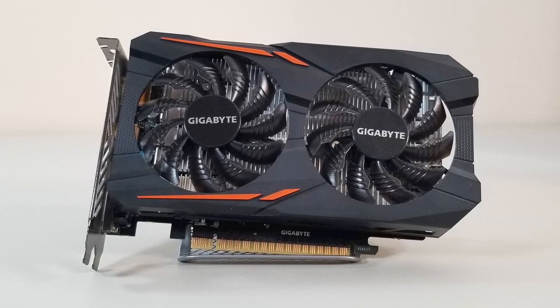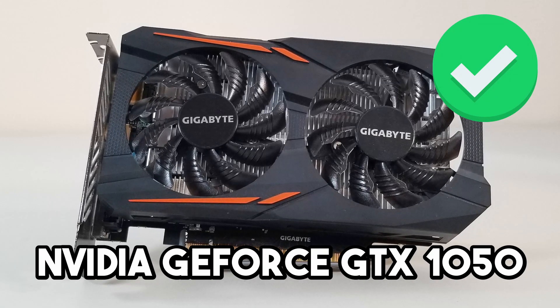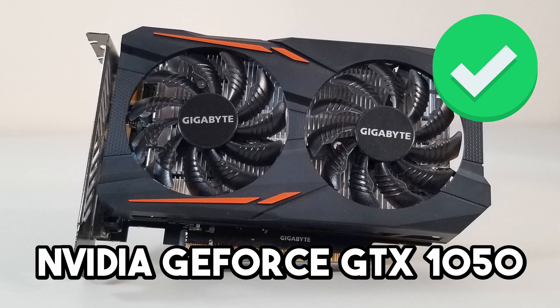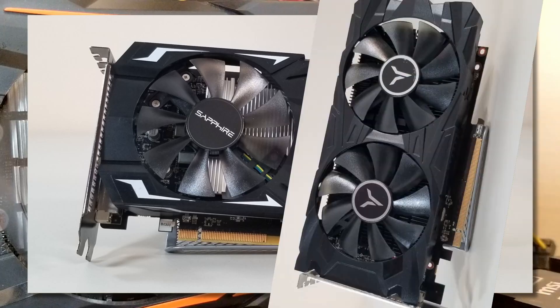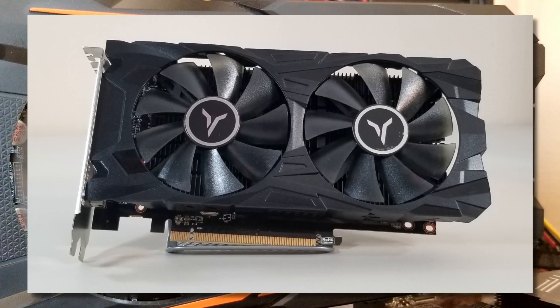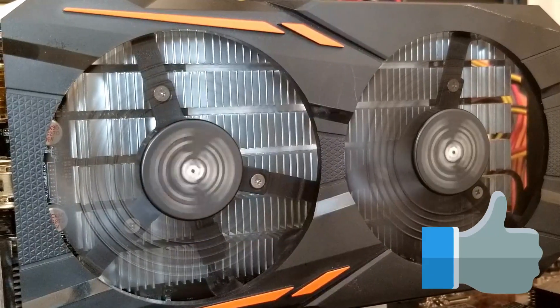So there you have it. Congratulations to the NVIDIA GeForce GTX 1050, winner of the cheap DirectX 12 contest. That being said, both the AMD Radeon RX 460 and RX 560D look to be solid choices as well. Please let us know what your thoughts are on the cards tested here today, and thanks for watching.